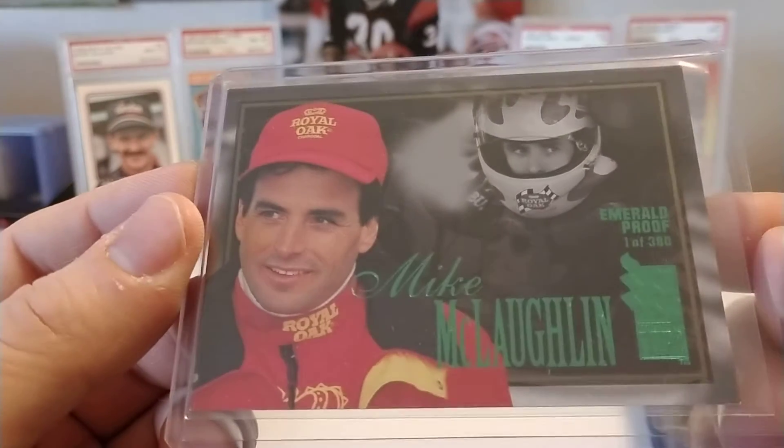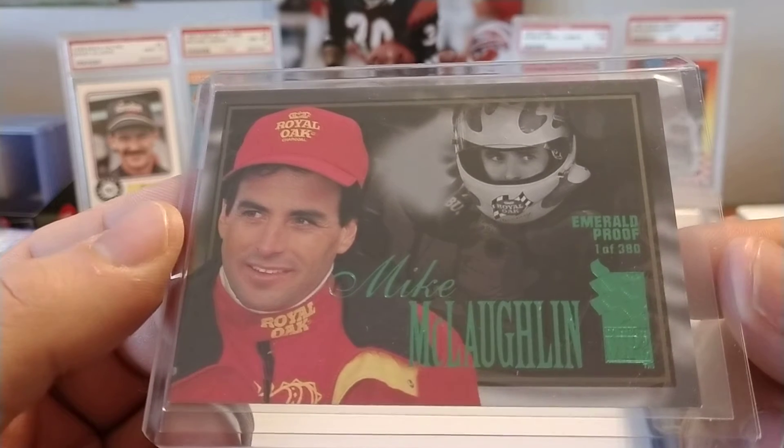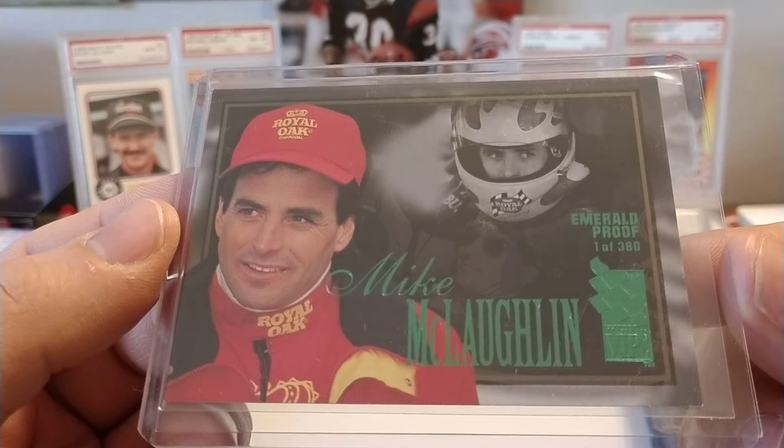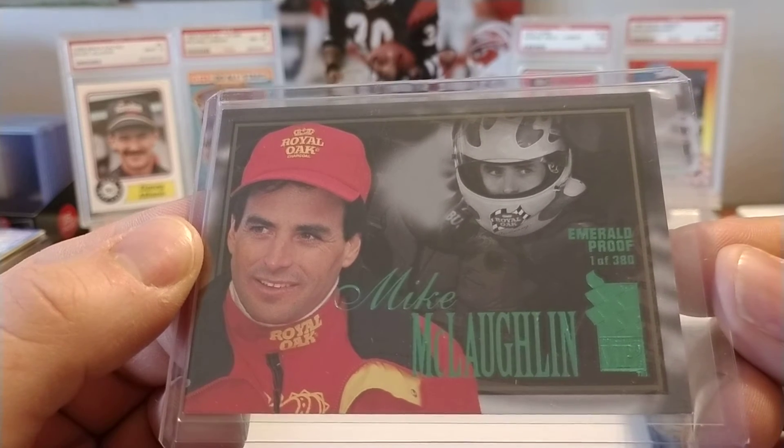Then we have Mike McLaughlin driving the C.C. Welliver-owned Royal Oak. They had multiple sponsorships through the years with different companies and different brandings, but they ran Royal Oak in 1996.